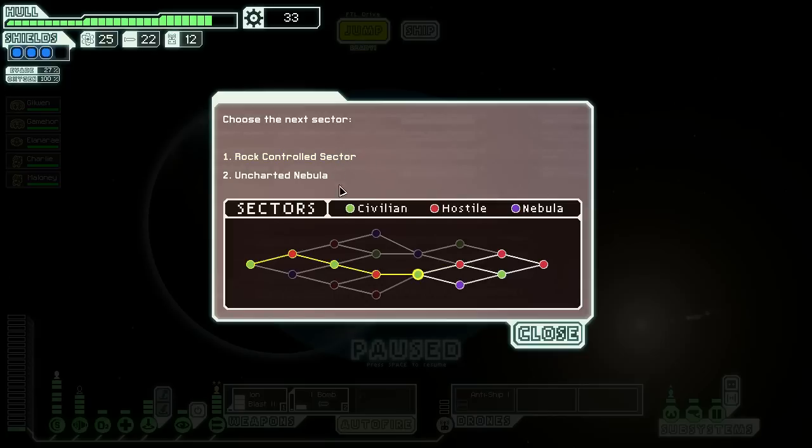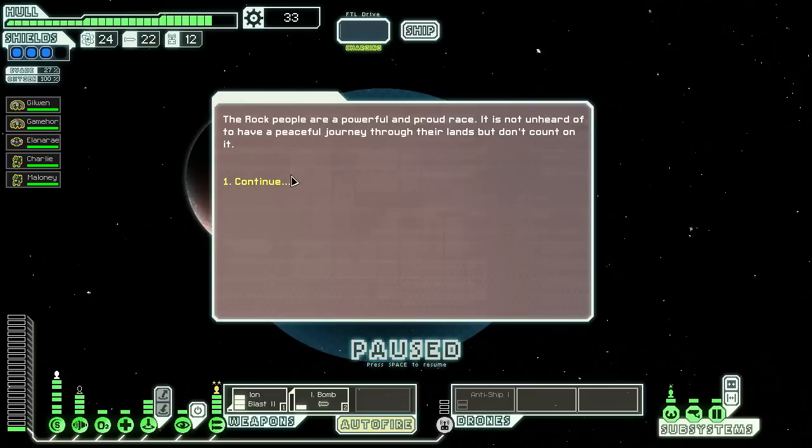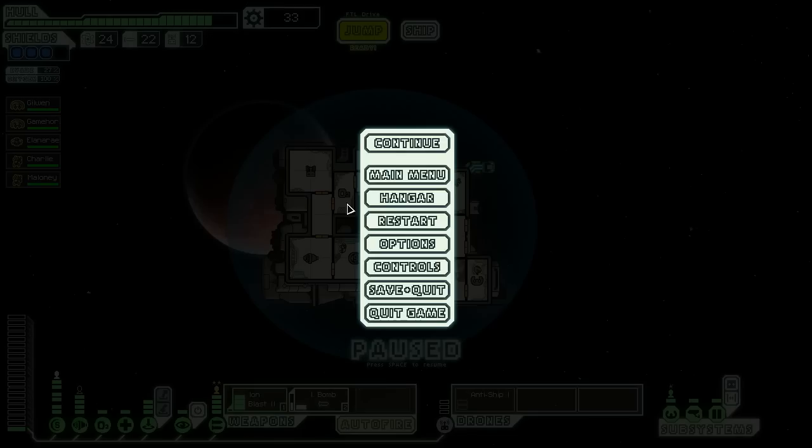We could go to the rock controlled sector or to an uncharted nebula. Difficult decision — we haven't been in a nebula, but there are those annoying effects I don't like. No, we go to the rocks. The rock people are a powerful and proud race. It's not unheard of to have a peaceful journey through their lands, but don't count on it. We will see in the next video. Thank you very much for watching, and see you soon. Bye.